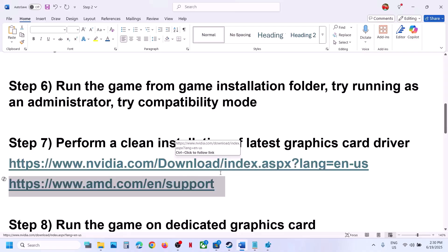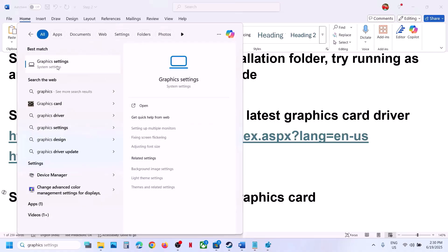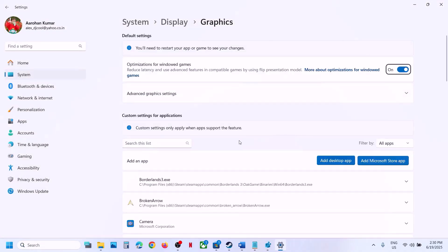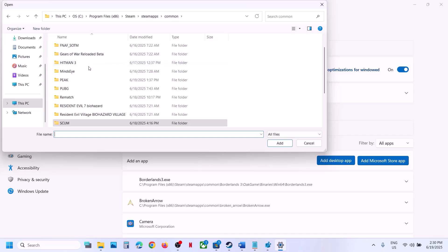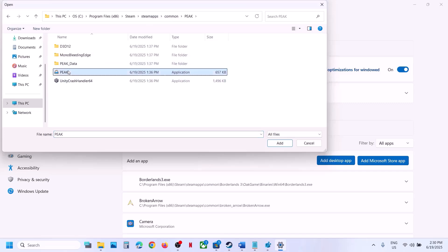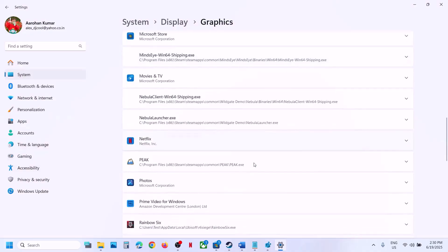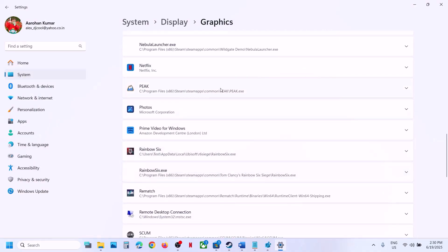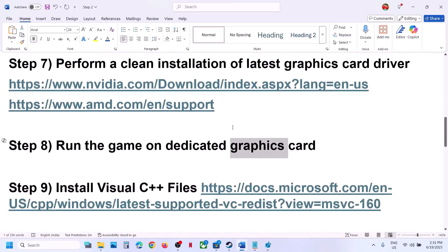The next step is to run the game on the dedicated graphics card. Type 'graphic settings' in Windows search and go to Graphic Settings. Click Add Desktop App, go to the game installation folder, open the game folder, select the game exe file, and click Add. Once the game is added, find it in the list, click on it, set the GPU preference to High Performance, and then launch the game.